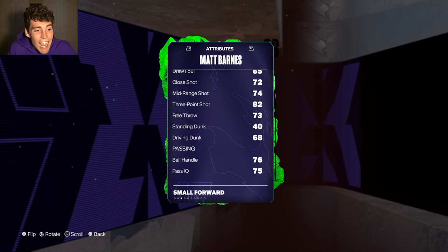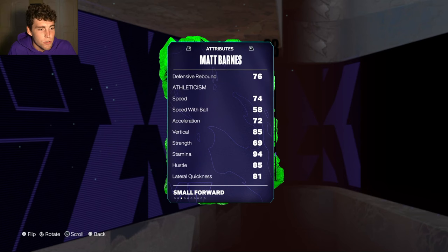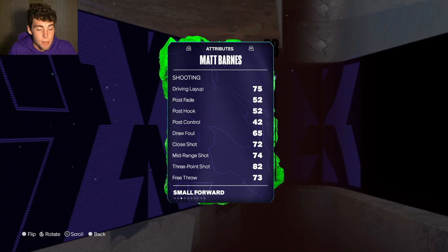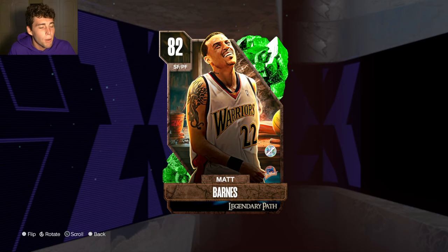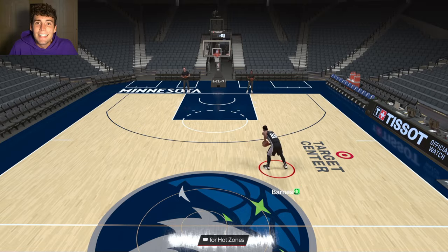Matt Barnes: 67 overall, 82 three-ball. Can't really handle the ball a ton, but defensively he's fine. He's one of the best three-and-D players we have in MyTeam right now — great release, great defensively. He's literally a perfect 3-and-D guy for you guys in MyTeam.